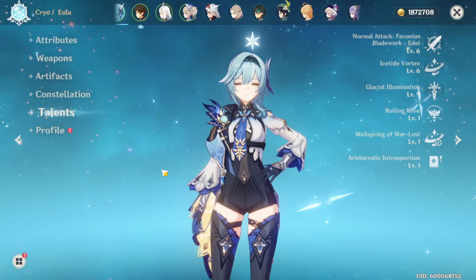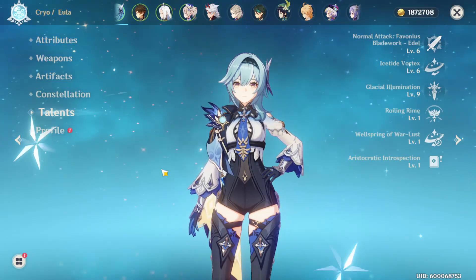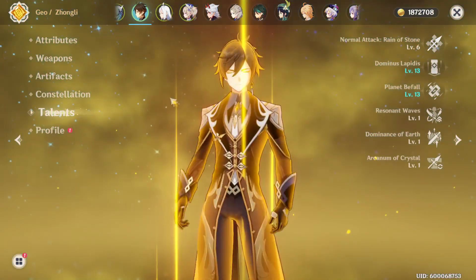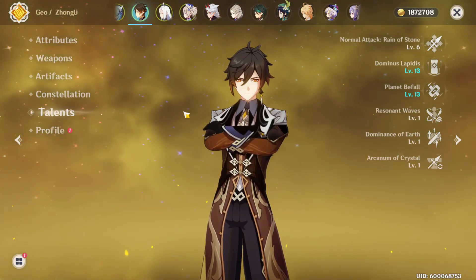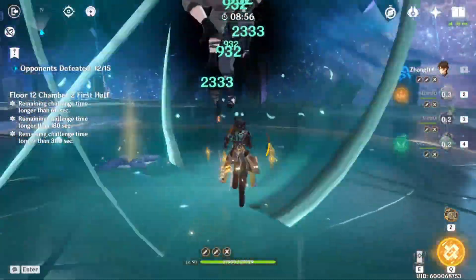If you're running Eula, she does physical damage — Zhongli's shield buffs her physical damage. If you're running Ayaka, he buffs Cryo damage. He is a character that can work completely by himself, buff any element, and keep all your units alive. He's so good.